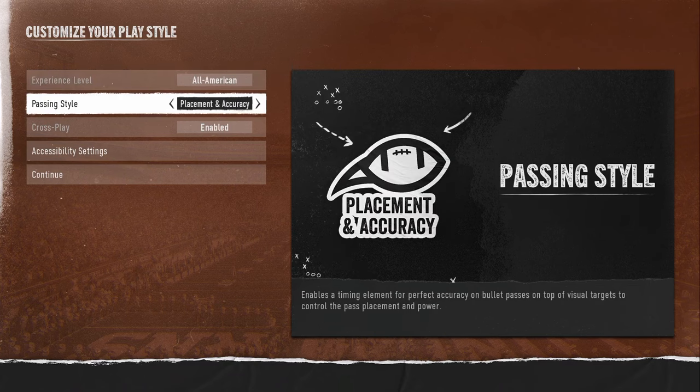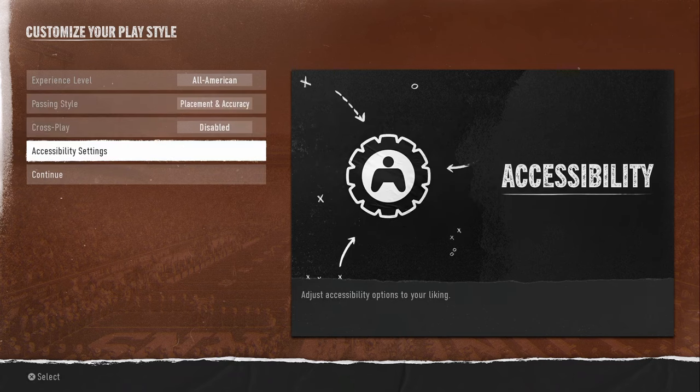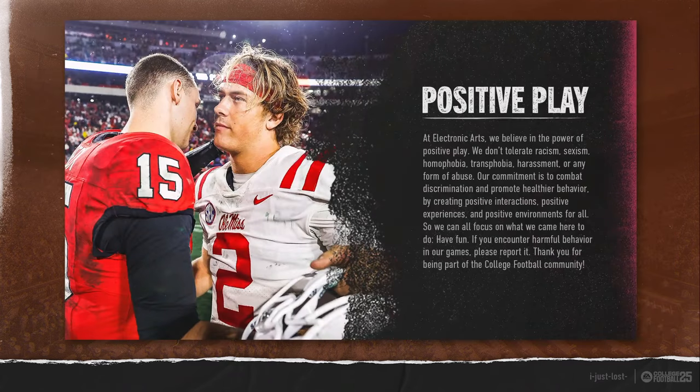For passing style, here's what you want: Placement and Accuracy — very important. Cross play, I'm going to turn that off. Accessibility settings, we're not going to worry about that right now. And then let's go ahead and get into the game.